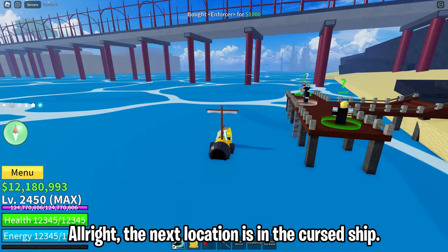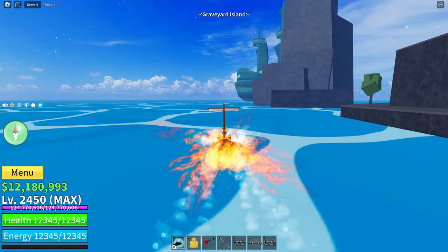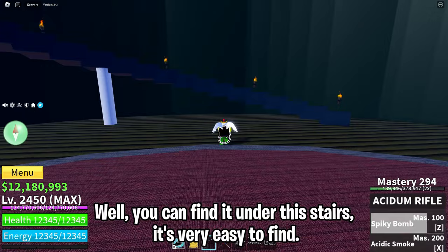All right, the next location is in the cursed ship. You can find it under this stairs. It's very easy to find.